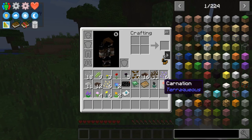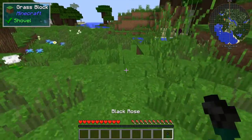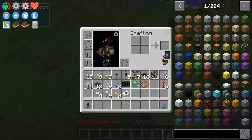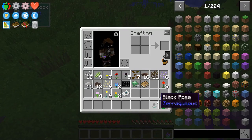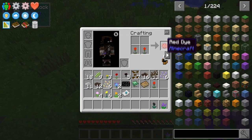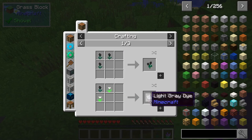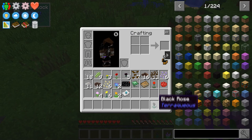We've also got these flowers from Terraqueous. What you can do is plant these down, break them — they spawn around the world — plant them down and they will grow more buds. You then break them, collect the buds, and you can put them together to grow more. Each flower will correspond to its color in Minecraft, and you can also mix them to make different colored dyes. That is tip number one.